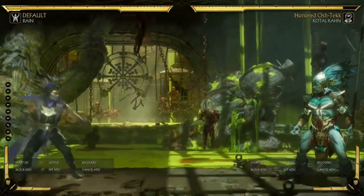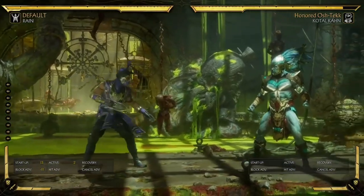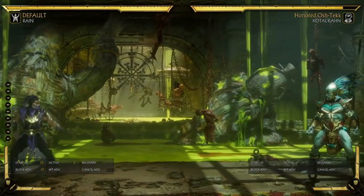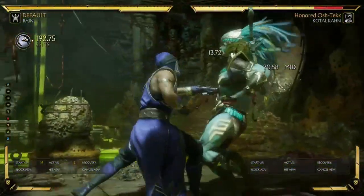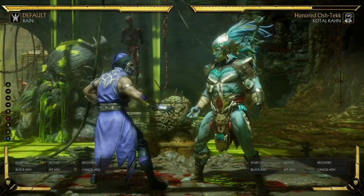That's basically all the combos with the different variations of Rain. Obviously there are going to be different combinations with different custom moves together, but I was just showing you the basics of what each custom move's combo capabilities are. I hope you enjoyed the video and I will see you next time — have fun playing with Rain, guys. Bye.